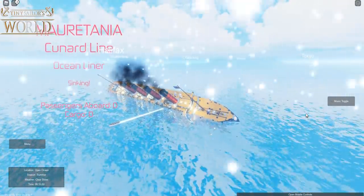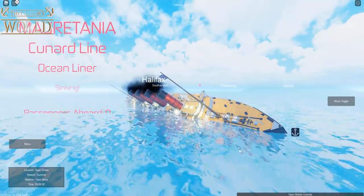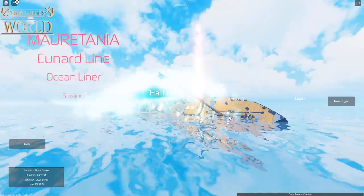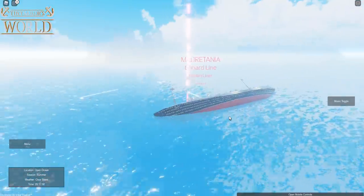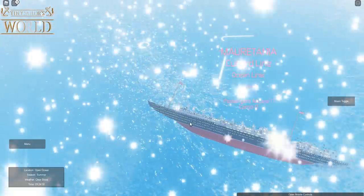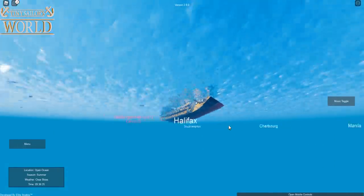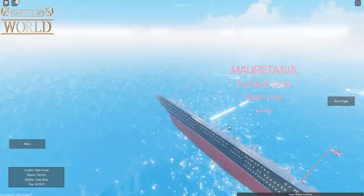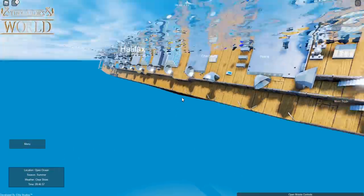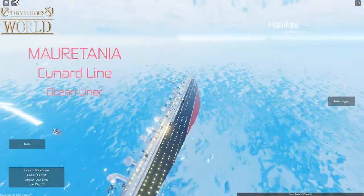Another lifeboat just got away just before that side of the boat deck plunged under the water. I'm interested to see what happens to the funnels since they'll all touch the water simultaneously. Another lifeboat just escaped — there they all go at once! She is completely rolled on her side. Without any funnels she looks really funny, but she is rapidly going down. That is a very eerie sight as she goes fully under — there goes the Mauretania.